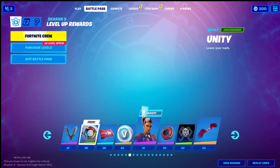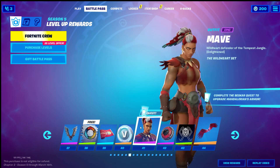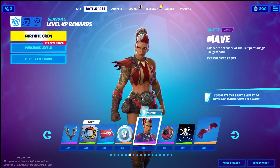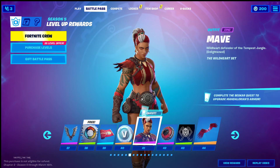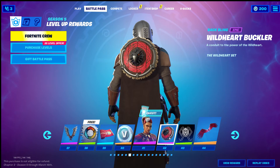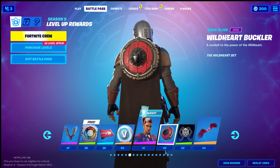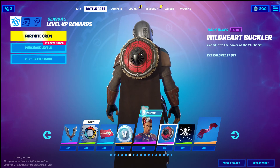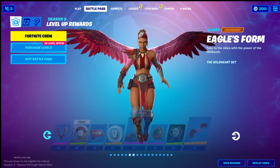Oh, another skin. We got pickaxes — I don't really care about these, I'm gonna skip these. V-bucks. All right, this girl Mave or Maven, wild heart, defender of the tempest jungle. I saw that — maybe we have the jungle region again like we did in season eight. I'm really excited for that because that was one of my favorite regions. Oh, is that also a pickaxe? Eagle's form glider.